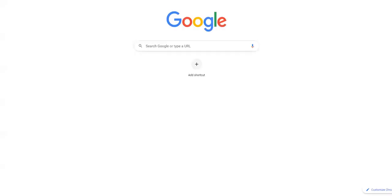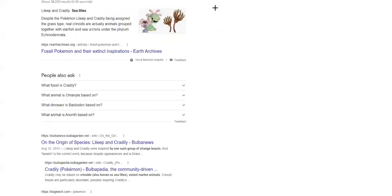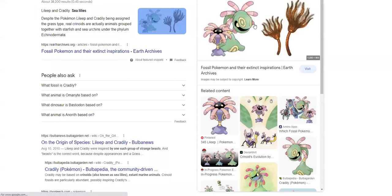If you look up what Cradily is based on, you'll see it's an echinoderm - it's based on a sea lily. Sea lilies are in the same family as things like starfish and sea urchins, so stuff like Corsola and Staryu. Sea cucumbers are also echinoderms - all kinds of weird ocean animals are echinoderms.